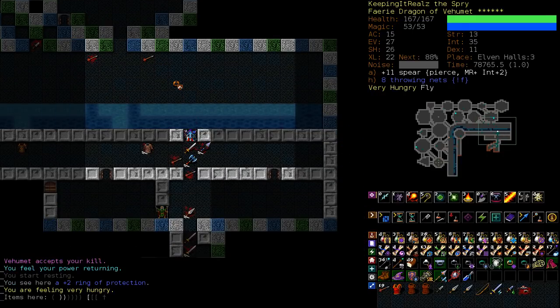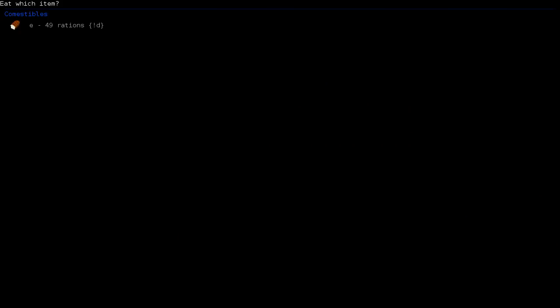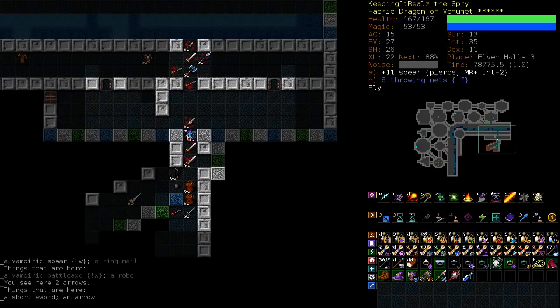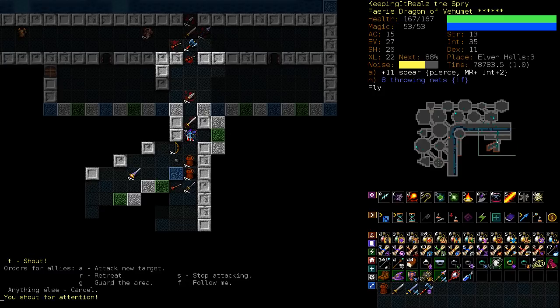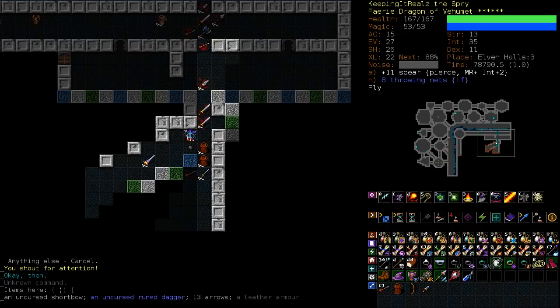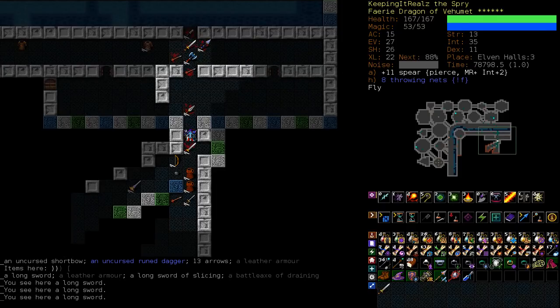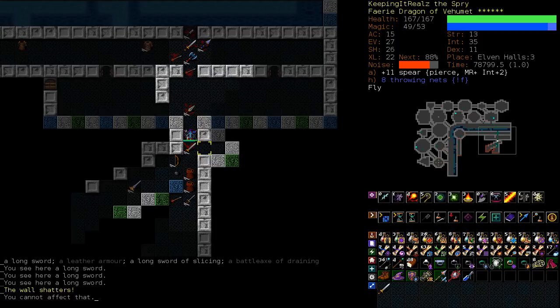Both the blademaster and the master archer — neither of them can see invis. So if you need to, good trick: quaff an invis potion. The other dangerous elves can though, so it's not going to help you against an annihilator. Silence does though. We have a scroll of silence, so that's always a good panic button if your foe is an annihilator. I wonder if this is the treasure vault that I'm digging into here.